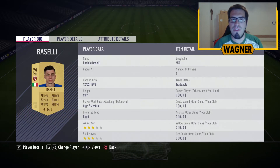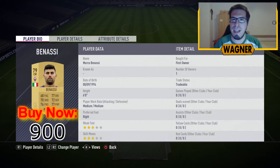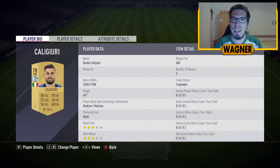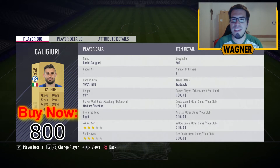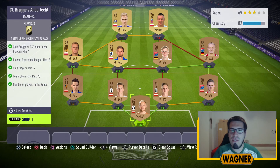Then we have left players from Calcio A: first the 79 rated Daniele Baselli 900 coins, then the 79 rated Marco Benassi from Fiorentina 900 coins, then the right midfielder the 78 rated Daniel Caligiuri from Schalke 800 coins, the striker again from Calcio A the 76 rated Alberto Paloschi 800 coins, and then the left midfielder the 77 rated Vincenzo Grifo from Hoffenheim 800 coins.